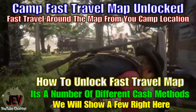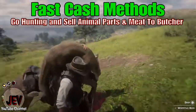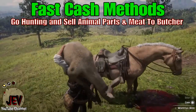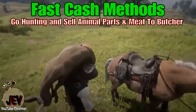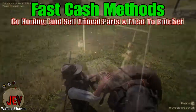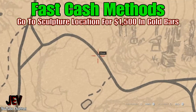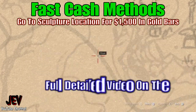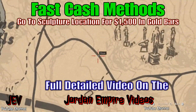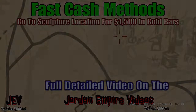There are a number of different fast cash methods you can use. You can go hunting, sell animal parts, and sell to the butcher — it does not matter which butcher you sell to, just anyone in town will pay you cash for the meat. You can also use the sculpture location, which will give you fifteen hundred dollars in gold bars. I have a full detailed video on this method on my channel.